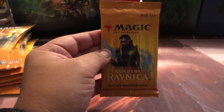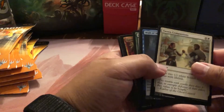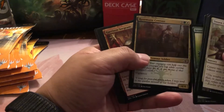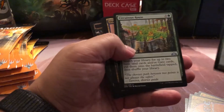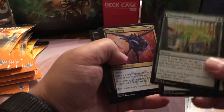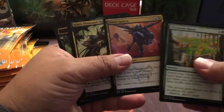Let's get into some Guilds of Ravnica — got Dimir Dave on the cover of this one. Crucible of Worlds is about a $12 card, so we've already made almost half the value we put in. I spent about $20 on all of this today. We've got Might of the Masses, Circuitous Route — I actually need that for the dinosaur build I'm working on.